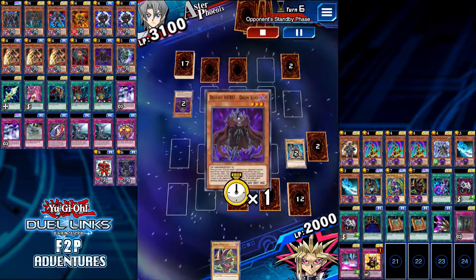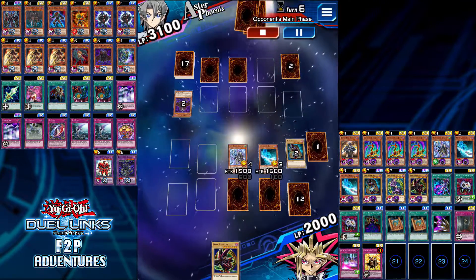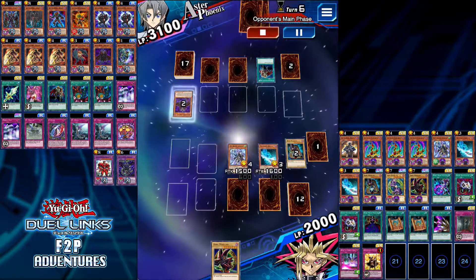That's the only time where Dark Magic Curtain doesn't come in handy — when you just lose your Dark Magician right away. Therefore you lose a really strong monster and half of your life points.